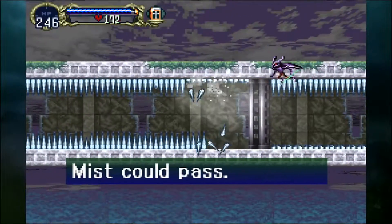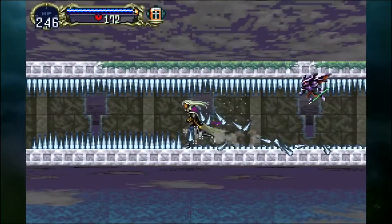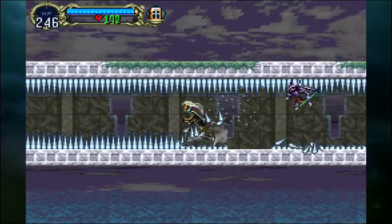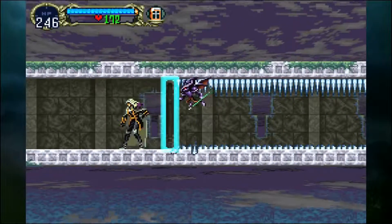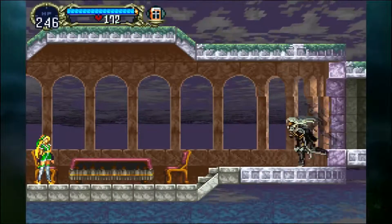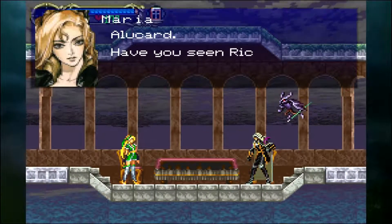You can pass through the spikes with the mist if you wanted, but this door at the end — if you don't have the spike breaker armor, you can't actually enter it. So we're going to head up here and meet with Maria. Alucard, have you seen Richter?